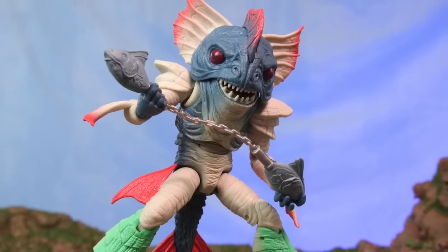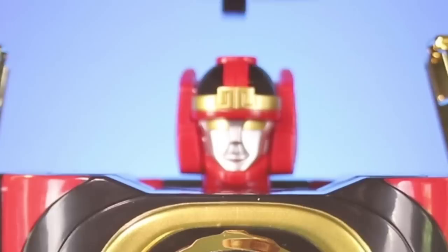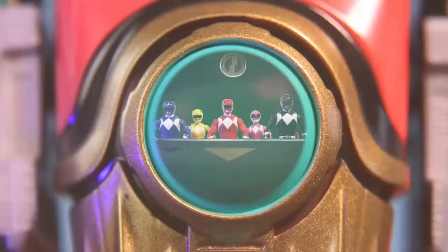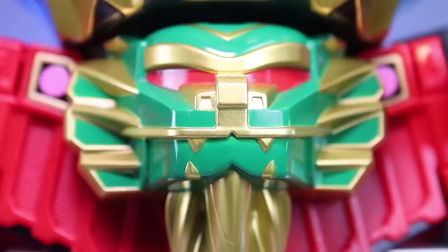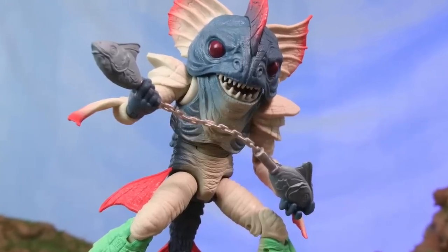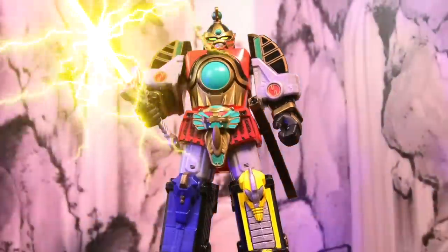Parantis Head became giant, and the Rangers were able to call their shiny new Thunder Zords. For some reason the Thunder Zords were unsinkable and unable to be turned evil — and they couldn't be frozen either. The Rangers battled Parantis Head in their new Megazord and were victorious. Take that, Thunder Saber — you stupid fish!